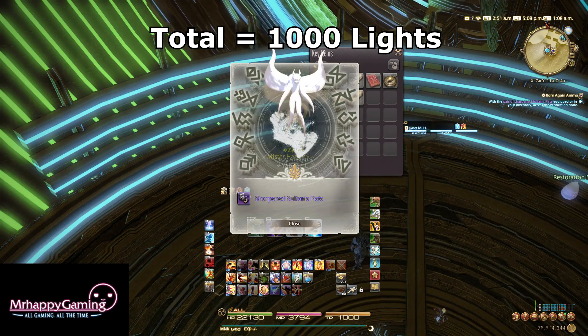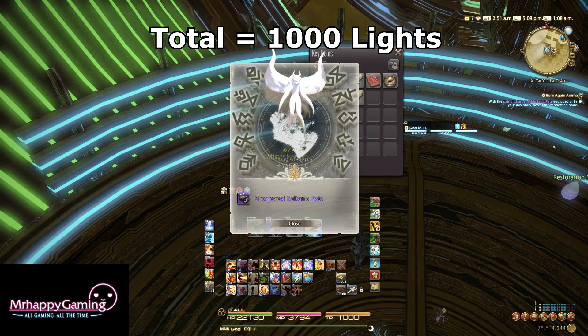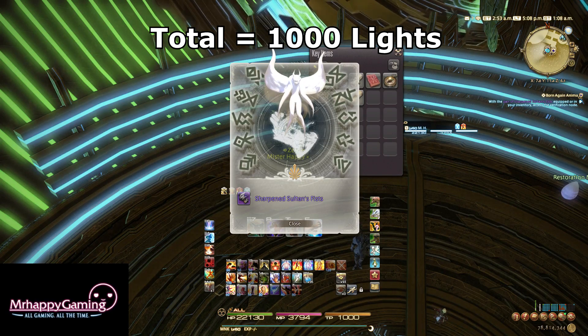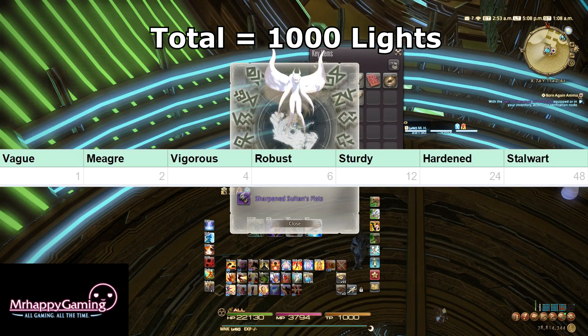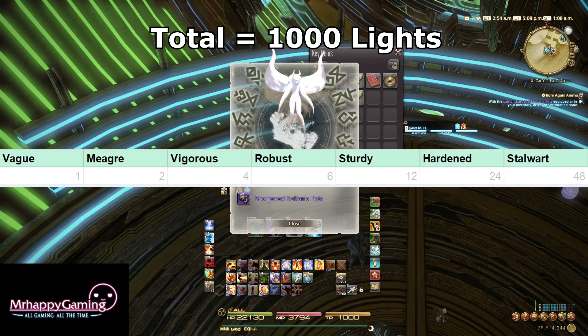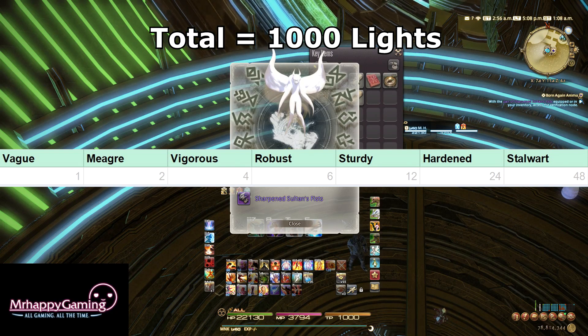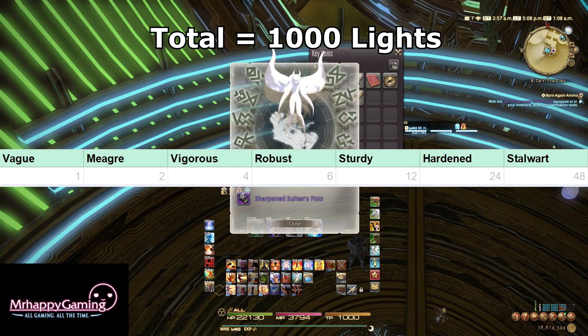In case you're looking to get some actual numerical values behind the light farming, here you go. You need a total of 1,000 lights to complete the grind. Each time you complete a duty, you'll receive a flat value based on the message you receive: vague lights gives 1, meager lights gives 2, vigorous gives 4, robust gives 6, sturdy gives 12, hardened gives 24, and stalwart gives 48.